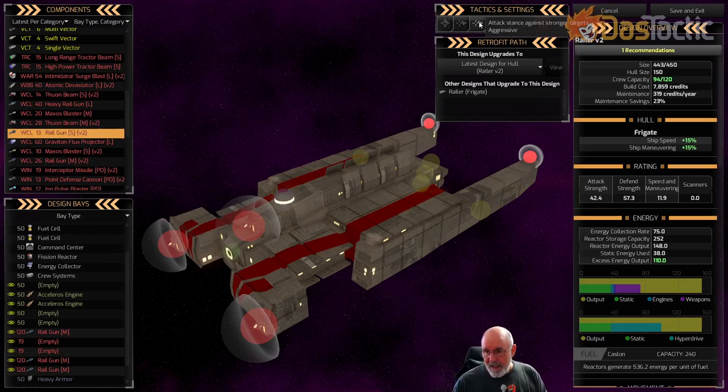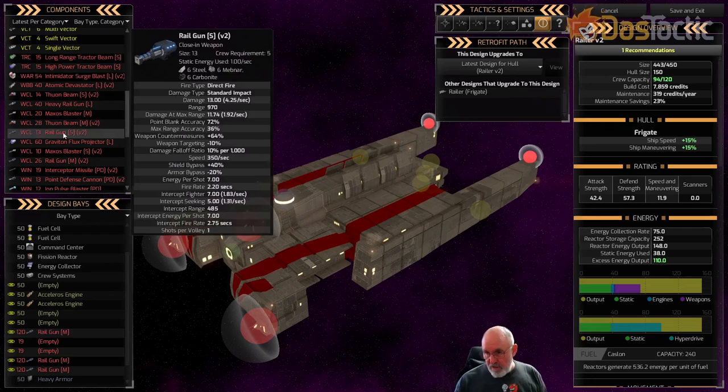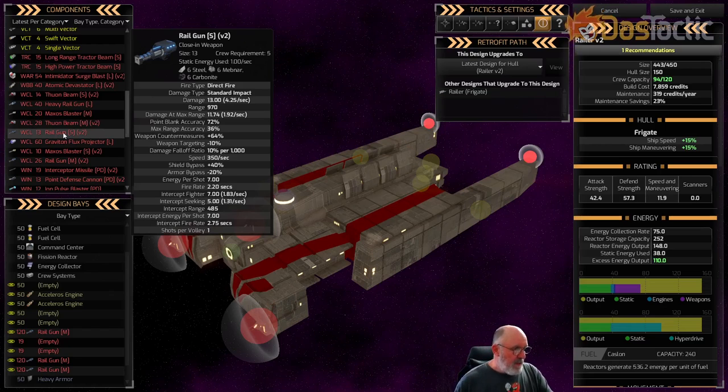Against stronger targets, also set to aggressive to maximize damage, because if you're only getting half the shots at range, what's the point? Go all in and do as much damage as you can. Rail guns need to be in close and personal. The damage per second drops from 4.25 to nearly 2 at maximum range when you factor in accuracy and trail off - it's really not great at max range.